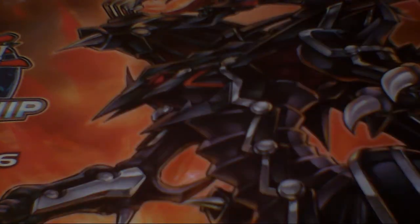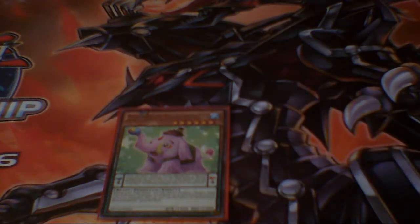Then the Performapals, because of course you're going to use a few of them. First, Performapal Splashmammoth — really good card to make your Odd-Eyes Vortex Dragon, that's why I use it, and you can also contact fusion for Beast-Eyes with this card as well.